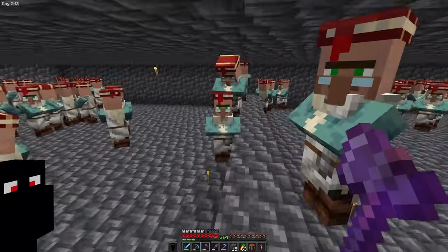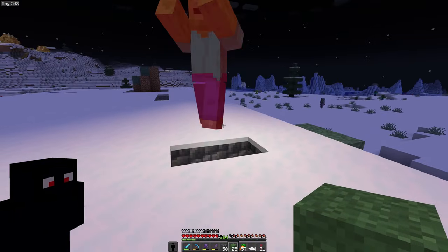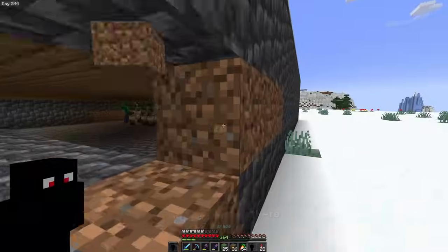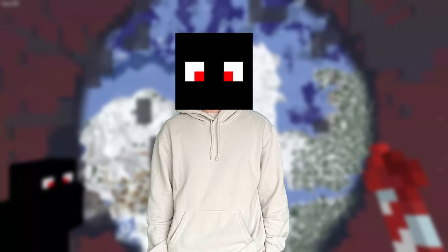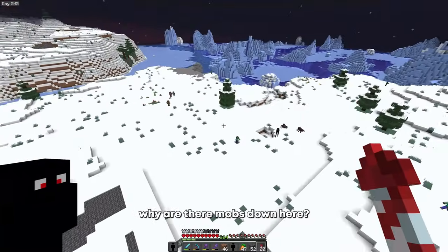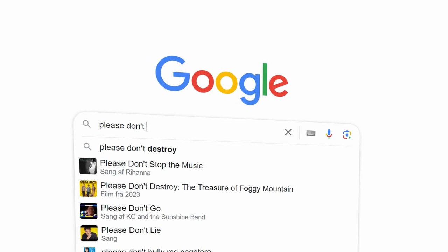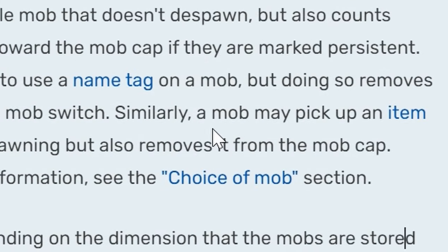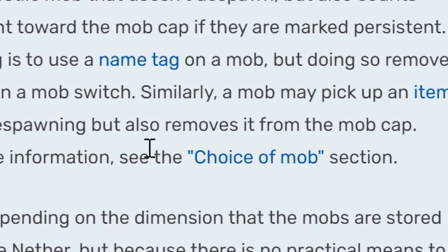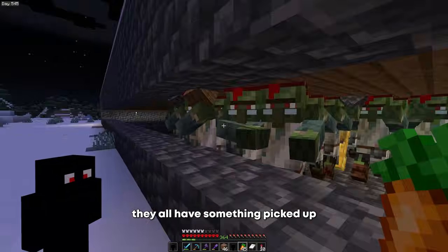After seven or eight hours I had all 70 villagers zombified. Time to test them. And of course after going through all of that, it didn't work. Why are the mobs still spawning down here? Did I do something wrong? I opened my trusty web browser to scour the Minecraft wiki for clues and found this: 'A mob may pick up an item, which prevents it from despawning but also removes it from the mob cap.' They all have something picked up.